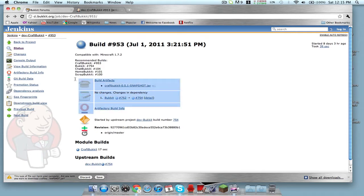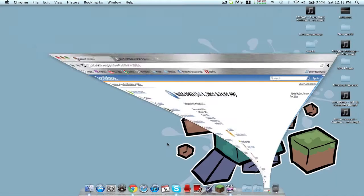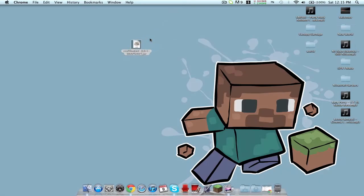First things first, you'll need to go to the site — it's going to be an AdFly link, so just click on the first AdFly link and you'll get CraftBukkit. Once you have it, just save it. Once it's saved, do not open it — you can actually corrupt the files. You want to just have it on your desktop.